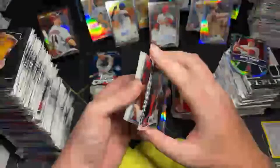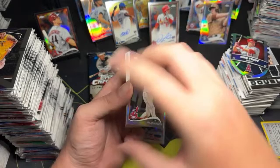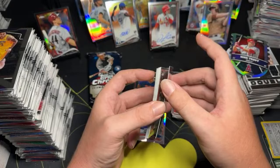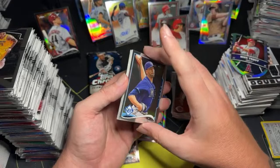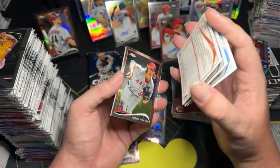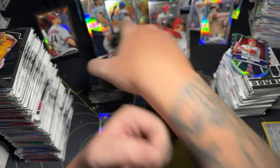Carlos Santana. Simmons. Jason Kipnis — not numbered. Wong autograph — that's the Wong player autograph for sure. Jared Weaver for the Angels — that's actually pretty cool, Jared Weaver.